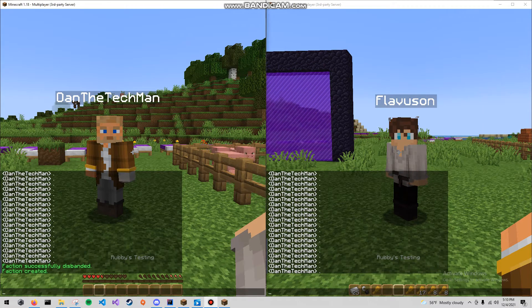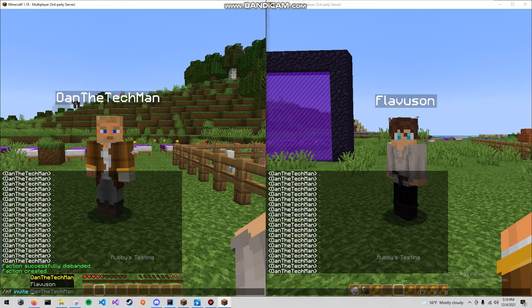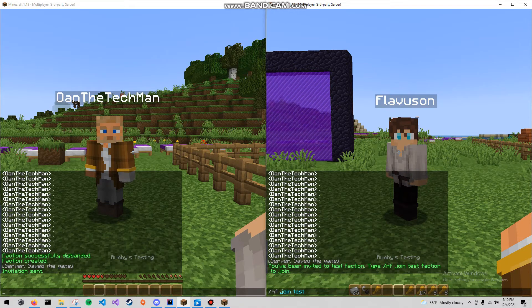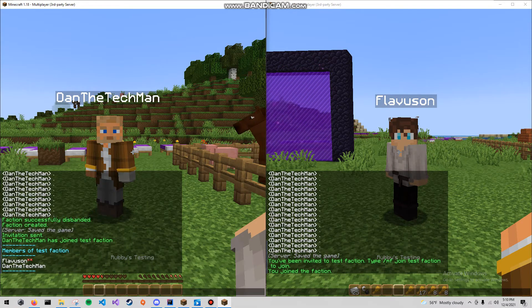Before you join a faction, you have to be invited. Let's go ahead and demonstrate how to invite someone. Invite Dan the Tech Man. And I see I've been invited to join a test faction. We can type mfjoin test faction, and we've joined our faction. And we can see that here.